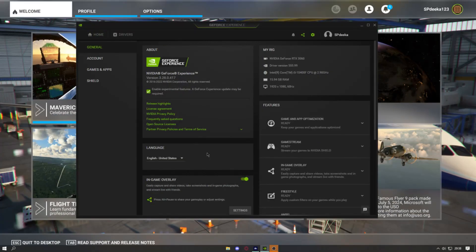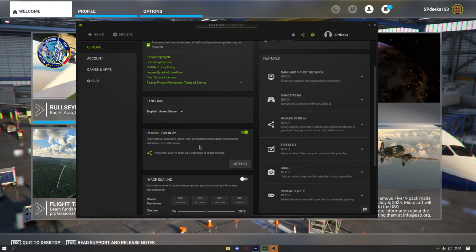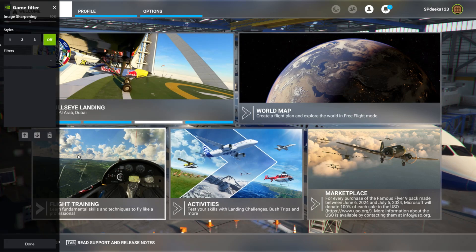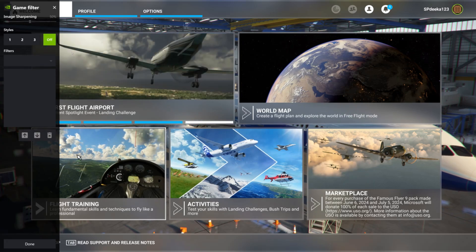In order to use the NVIDIA filters, you need to navigate to GeForce Experience, then enable experimental features as well as turn on in-game overlay. Then, in order to edit anything, press Alt+F3 and you will have your game filters available.